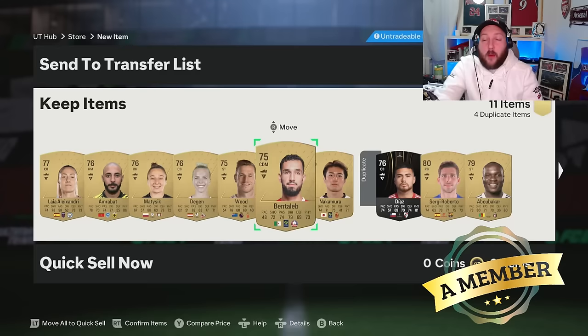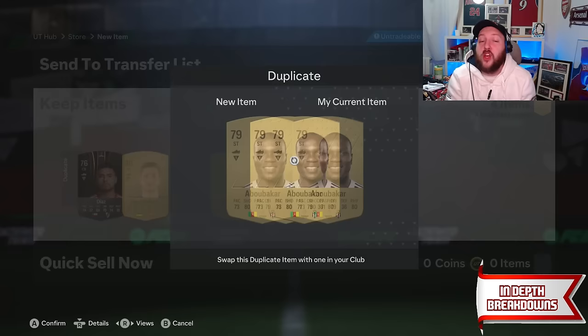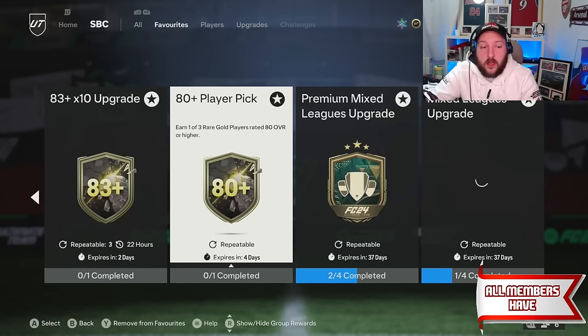Use code 'nanic' for eight percent off and improve your team today. Now with this pack, we are going to break down every single card going into a player pick — this is only to do the icon SBC, not anything else. We are going to make our way over to the 80 plus SBC.